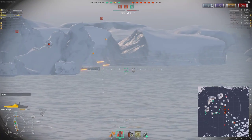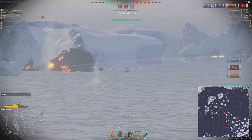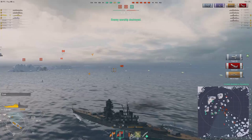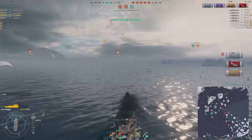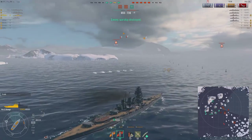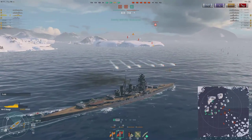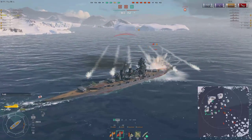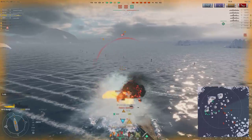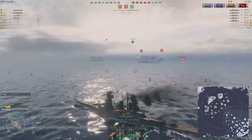When the Fuso pops out from behind the island, I already have him lined up. I properly lead him, and as soon as his bow comes out I fire — the shots land right into the magazine, and BOOM! His ship goes up as well. Now I've taken out two of the battleships and the score is much closer. But I got hit by torpedo bombers and there's nothing I can do to get out of the way, because I'm still in a battleship and this thing really doesn't turn very quickly.